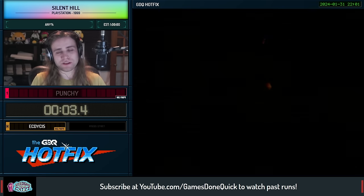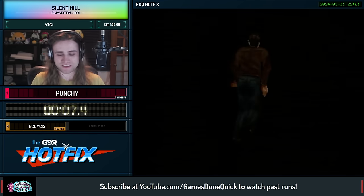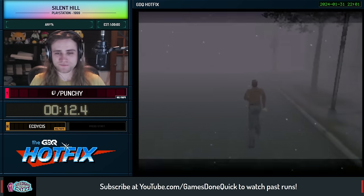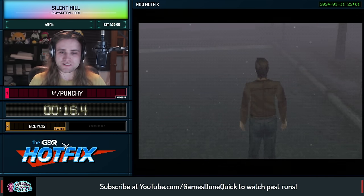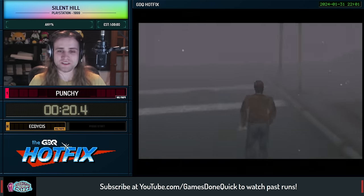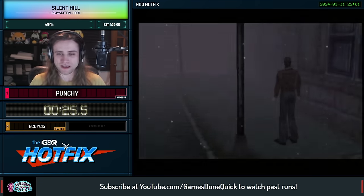This game has fully rebindable controls, and I always forget what I had my buttons set to last time I play it because I change them every single time I pick the game back up. Anyway, this is Any% so we're going to be seeking the fastest ending. We'll discuss what the ending types are when the branch points actually occur, but for now in the intro, our first order of business is to chase after Cheryl into a back alley.